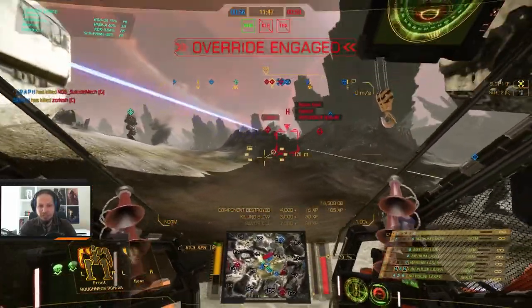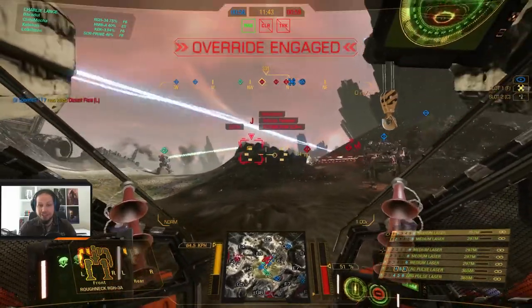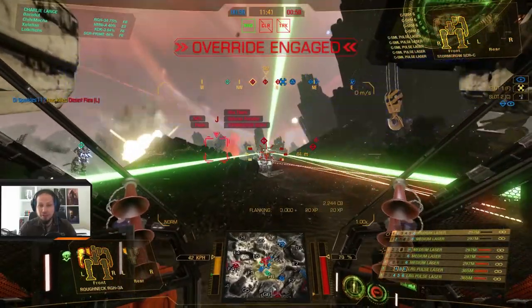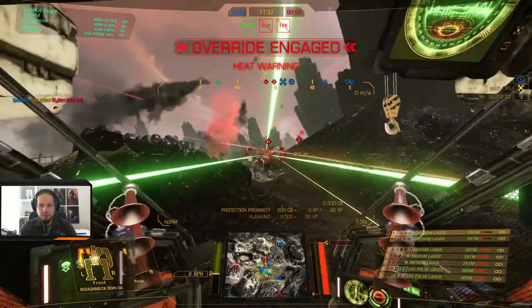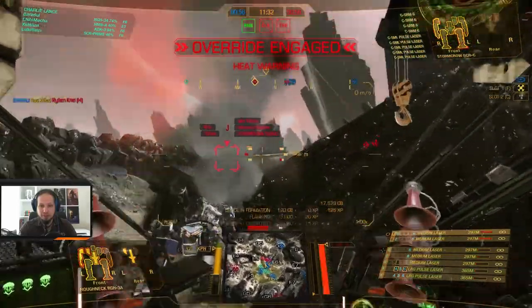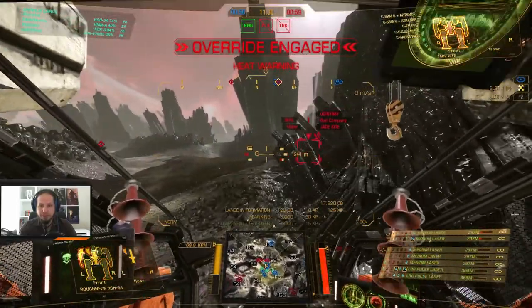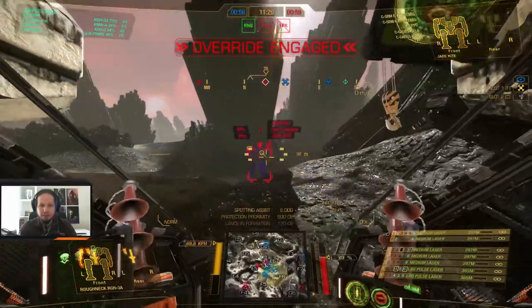Turn around Echo 6, cool down a bit. This is all calculated — all calculated self-damage. Another kill. And we are critical again, but I don't care. We're just cooling down while advancing to India Jade Kite, and I think that's it here.